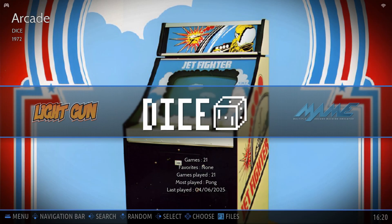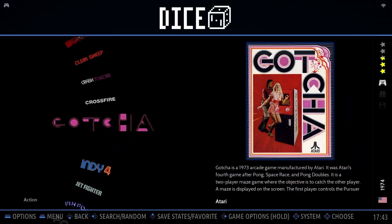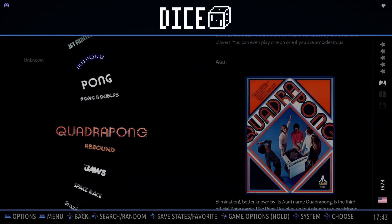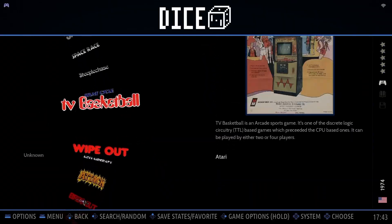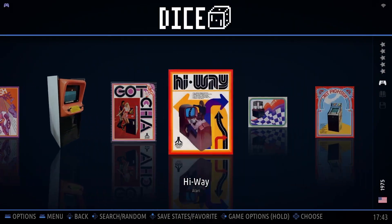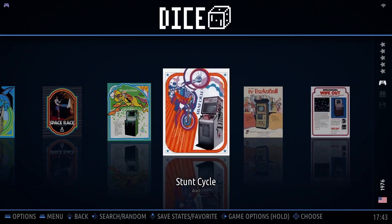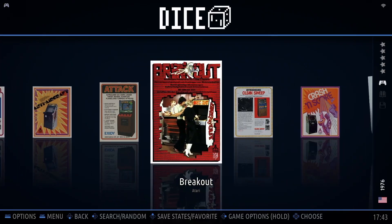Let's talk setup and how to add games into Batocera. As of today, 21 games are supported by this emulator, including early classics like Breakout, Rebound, and even four-player Pong variants. Now here's something really important: most of these games don't actually use ROMs at all. There's no game file to load because the original machines were built without any software.